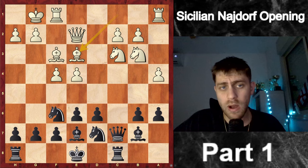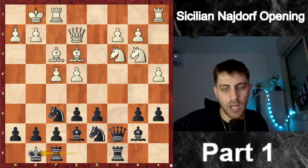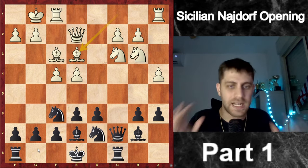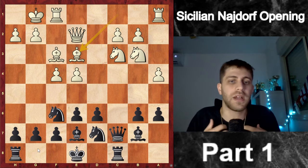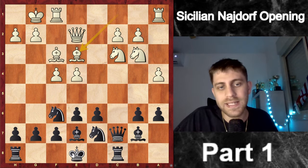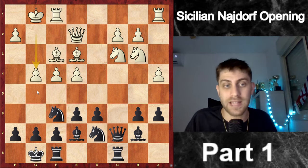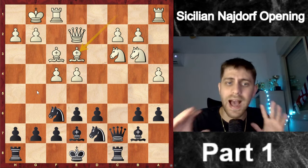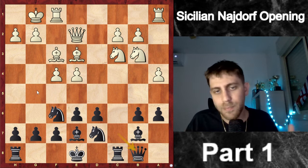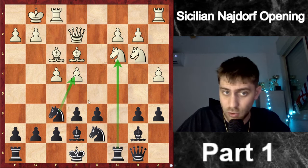Now after Be3, the first move you normally think about is to castle. In chess you cannot always resist — if you castle, maybe g4-g5 will come very fast and white will attack your king. So you must think carefully. I really like to be flexible in the Sicilian, so I played Qb8. My point was to perhaps sacrifice the rook on c3 and take the pawn on e4.